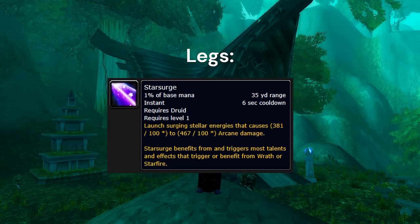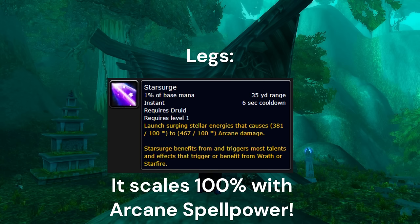In our leg slot we'll be using the Star Surge rune. This rune started out being the most underwhelming rune in our toolkit, however it has recently been buffed to a 6-second cooldown and the base damage has been raised massively, transforming it from our weakest ability into our strongest and highest priority ability in our rotation. You definitely want to pick this up ASAP — it's great while leveling and it's great in the raid.